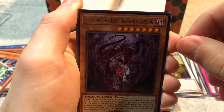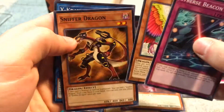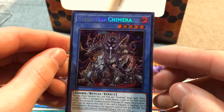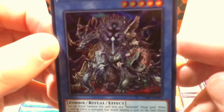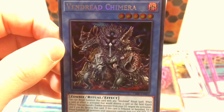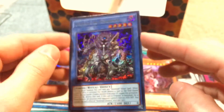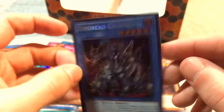Let's put him down for a sec. Destrudo of the Lost Dragon's Frisson. Cyber Speacon. Dang. Vendread Chimera - ritual monster! Wow. Let's see if you can... Ready? Ooh! Look at the shine! Look at the shine! Wow, that's awesome. So in this one we got Vendread Chimera.